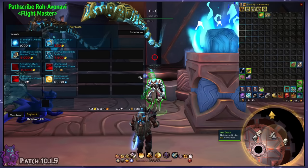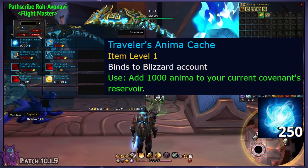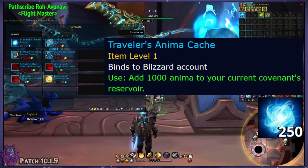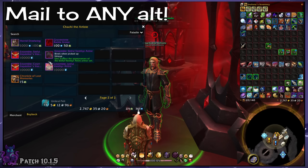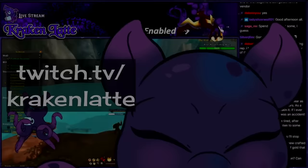In case you're worried about the fact that anima is technically a character-specific currency stored separately in each Covenant, don't fret — there is a way to transfer it. There is a vendor by the Flight Master in Oribos who has the option to give you bind-on-account anima in stacks of 1000. This is a one-to-one trade, so no anima is lost, but it does mean you can only move your anima in stacks of 1000. And since these are bind-on-account stacks, you can send them to any of your characters regardless of server, faction, or level. This means you truly only need to farm anima on just one character, so I'd get your druid fired up if I were you.